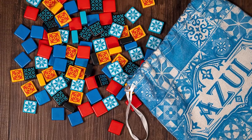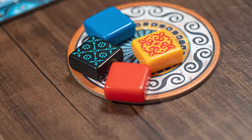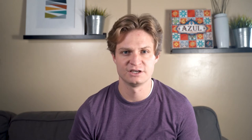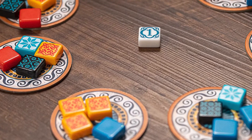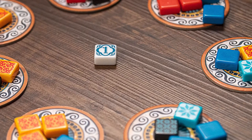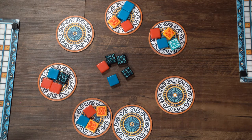In Azul, you are collecting tiles. In the center of the table are a handful of factories that each have four tiles placed on them at the start of a round. On your turn, you get to take all of the tiles of a single color from any factory. So you could take these two snowflake tiles and add them to your player board. The remaining tiles are placed into a center draw pile, and players can now draw from any factory or from that center draw pile. That creates a really interesting dynamic, because you're not just choosing which tiles you take, but also which tiles get added into the center section, a new draw pile for other players.